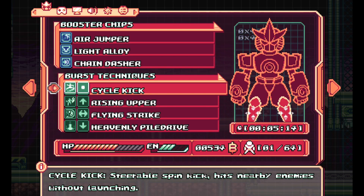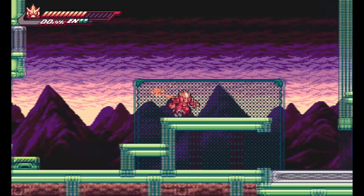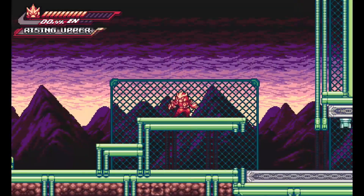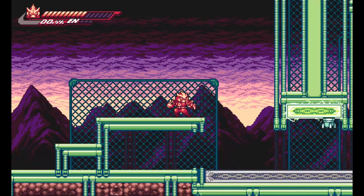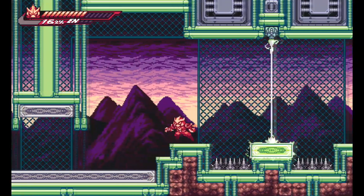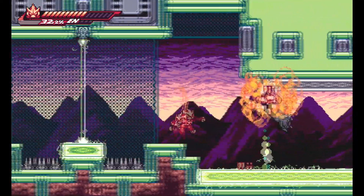There are also burst techniques. One of them is a multi-hitting uppercut that flies up at an angle. There's a burst button, and you have to charge that over time. Top left shows the amount charged right now — it's zero. You get that from killing enemies, and then you can use your abilities. There's a lot to this; a pretty large variety of things you can do and ways to customize how you want to play.